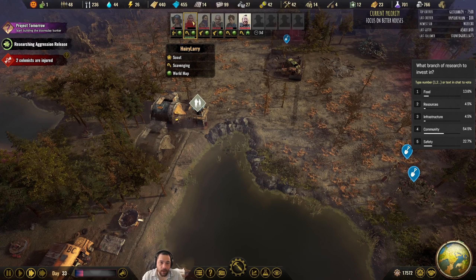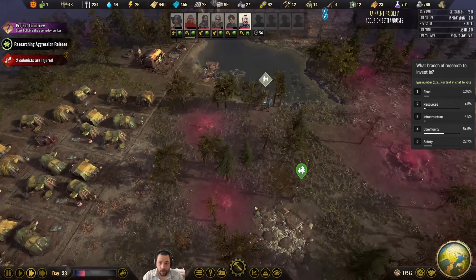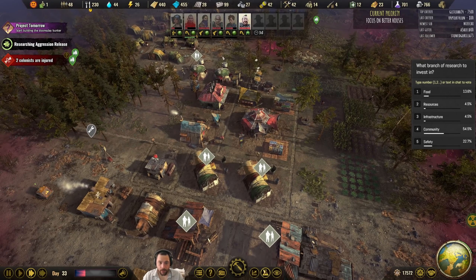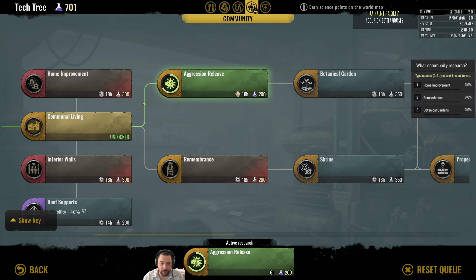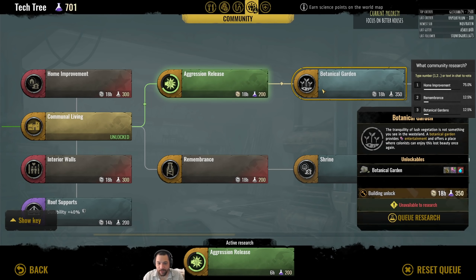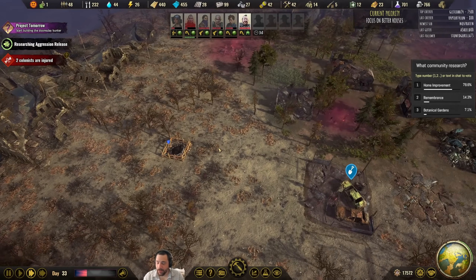It might be worth having Harry come back home, heal, and then go on a scout mission to scout more stuff around the edges of the map. You guys want some community research. We've got home improvement — better shanties — or remembrance, or botanical gardens. I do find it funny that a brawl pit leads to flowers, but sure, I guess that makes total sense.